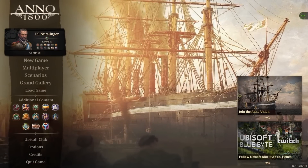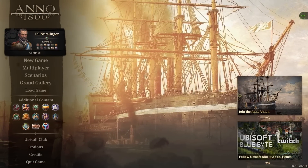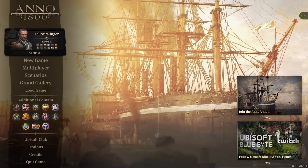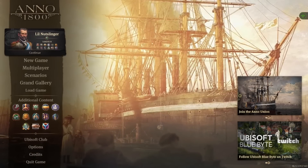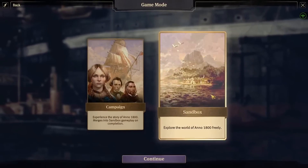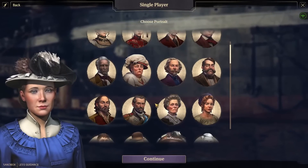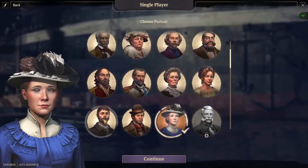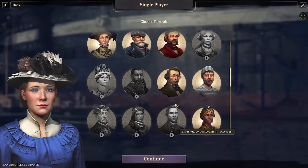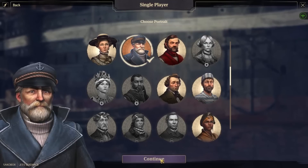Hey guys and gals, welcome to a new series in Anno 1800. We're going to be doing a let's play. Let's get started — new game, sandbox, less guidance. I need somebody telling me what to do. Let's find somebody random. I wish there was a randomize button — you know what, I like this guy.